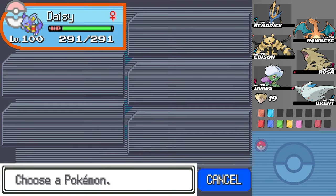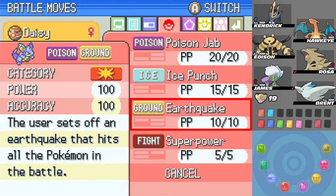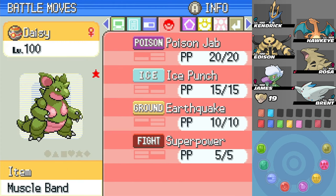Let's take a look at our moveset. We have Poison Jab, Ice Punch, Earthquake, and Superpower. Maybe something here will be good. Earthquake's the big thing. If we can Earthquake it immediately, that'll probably do it.